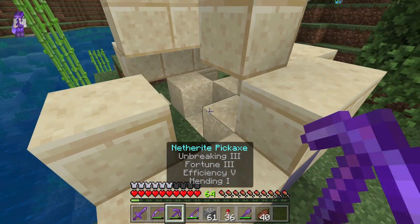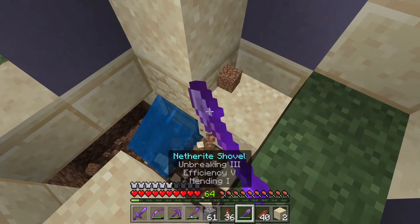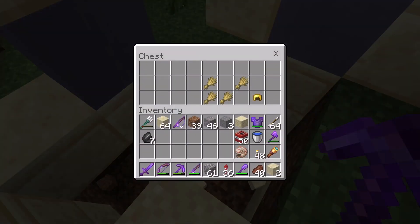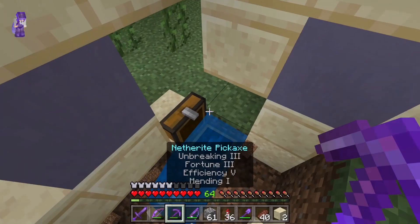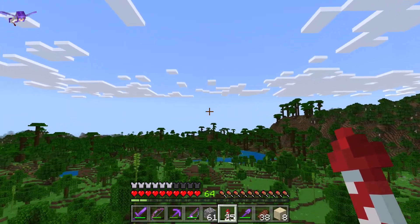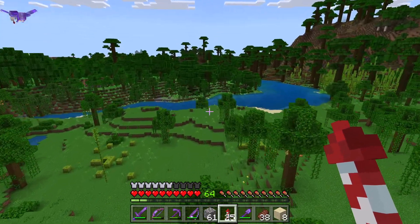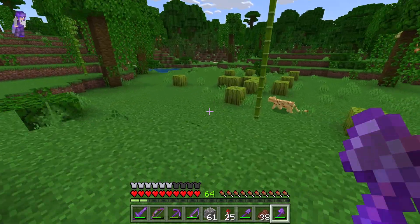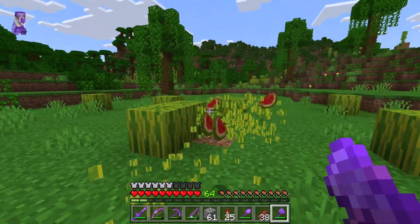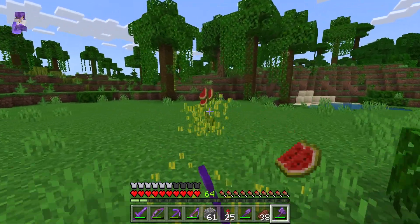Look at this guys, we found some more cool stuff. Anything in here? Another chest, but nothing good. Oh, look at this jungle. I think we've been here before, but haven't been here in a while. Yeah, we've been doing jungle forever. While I'm here, I'm going to get some melons as well. These can be useful for trading with villagers.